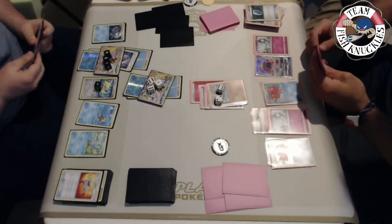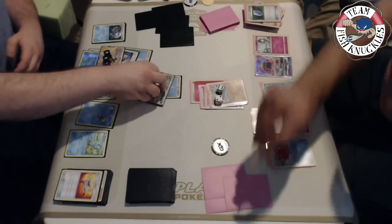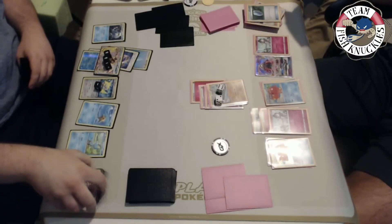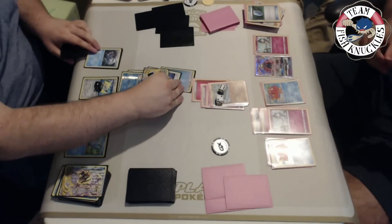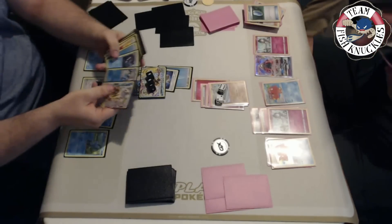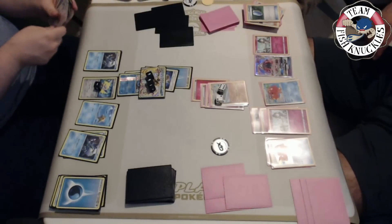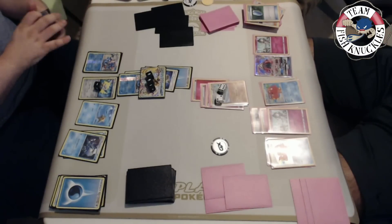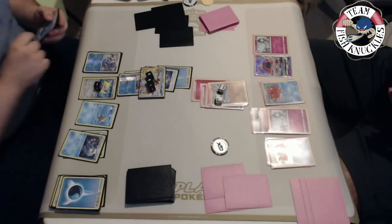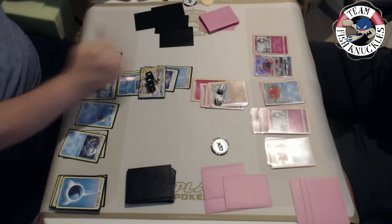We see a DCE going to the Ralts. As soon as he doesn't Hex us, what we're going to do is Giant Water Shuriken the bench Ralts - we could double Giant Water Shuriken the Ralts and take a double knockout if we wanted. There we go - I forgot sometimes this has Splash energy but it did have that black marking. So we have Frogadier into Greninja. He did Hex us so we can't use Giant Water Shuriken, but we can take a knockout for 80 - pick the energy up, take a knockout.